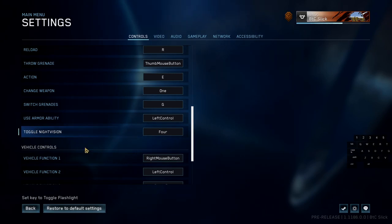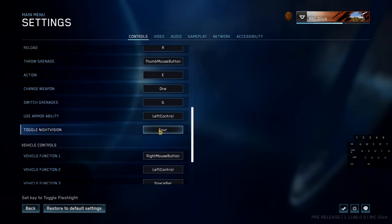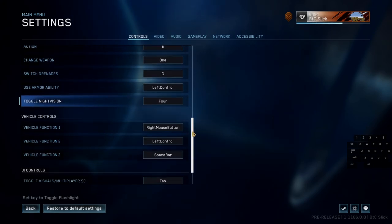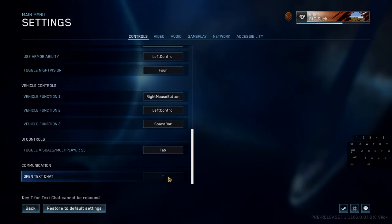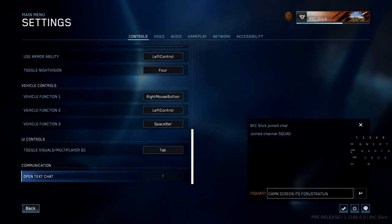Toggle night vision — one of the most crucial elements of the game — I have set to 4. When brutes are hiding in the grass in Firefight, you want to tap night vision quickly to spot them. The remaining bindings are still default. Text chat is set to T, because who doesn't enjoy a portion of their screen taken up by a text box?